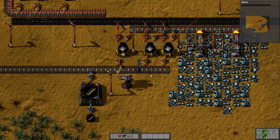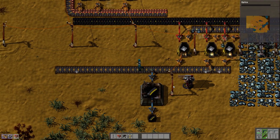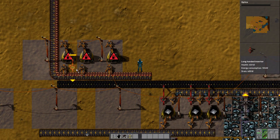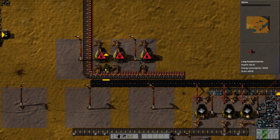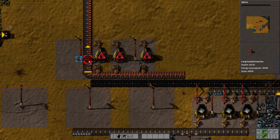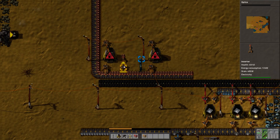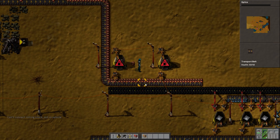There's another one, and there's another one. The long-handed inserter goes this way — he's not going to get any power, which means this whole setup is going to have to move. Let's pick these up, what did I just press — we'll do this setup slightly different.